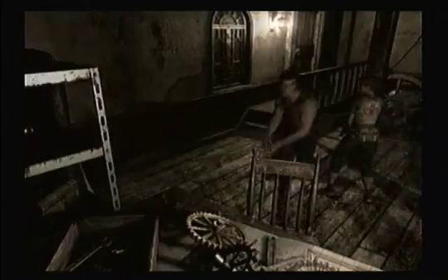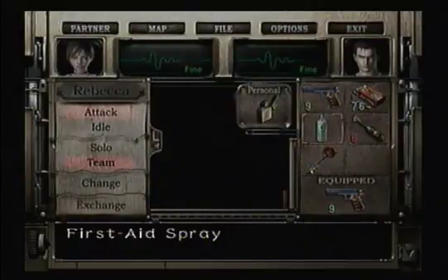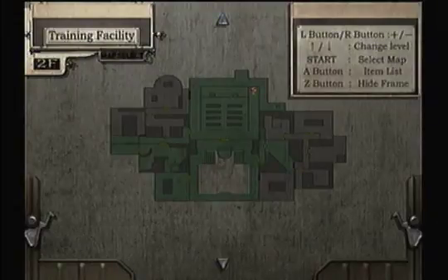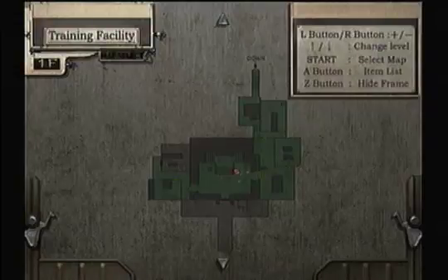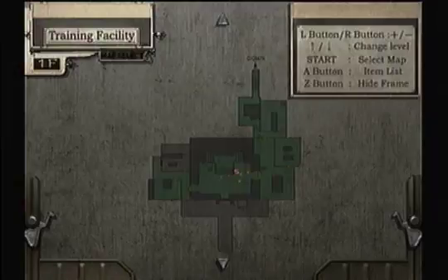I guess I will end it off here, being that I'm going to have to backtrack and check the map. Once I figure out where I need to go, I will meet you there. I have no clue. Anyways, next time we'll find the fire motif door. Okay, later guys.